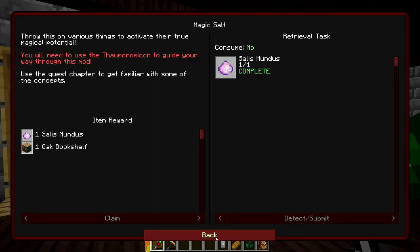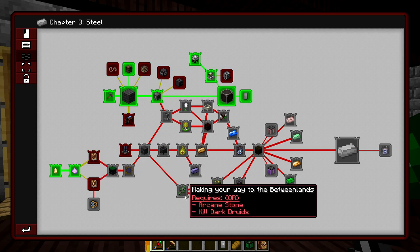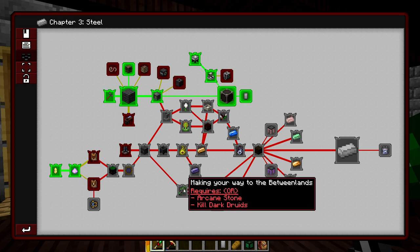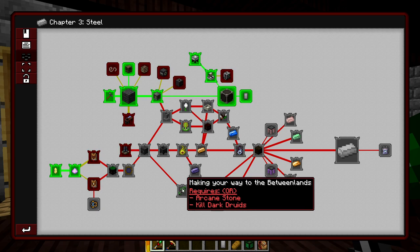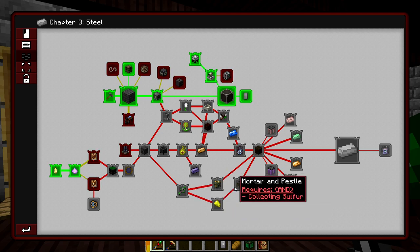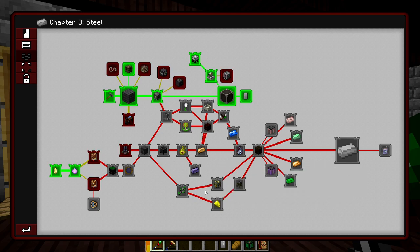Looking in the quest book, it seems like we have to get into Thorncraft, and then the Betweenlands is coming up pretty quickly. I was looking forward to exploring the Betweenlands, but I've been on the Discord and it's actually being removed from the pack in the next update. So we'll go there and grab the minimum of what we need to, but I definitely won't spend too much time there. It may have already been removed by the time this video is out — it's a fantastic mod but a lot of people playing this pack weren't a huge fan.